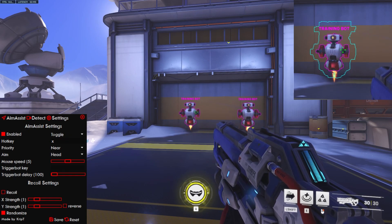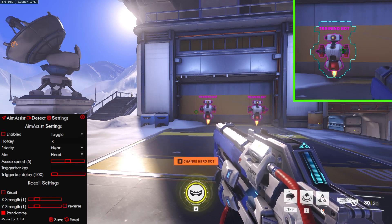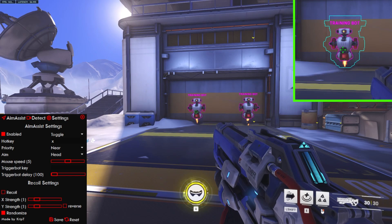If I press X right now, it turns off — the show output screen freezes and the enabled checkbox is no longer marked. If I press X again, it's gonna enable and the show output screen is gonna be back how it was before.